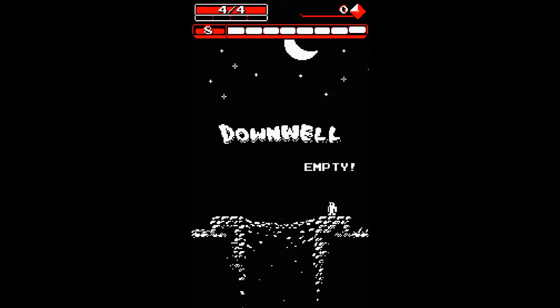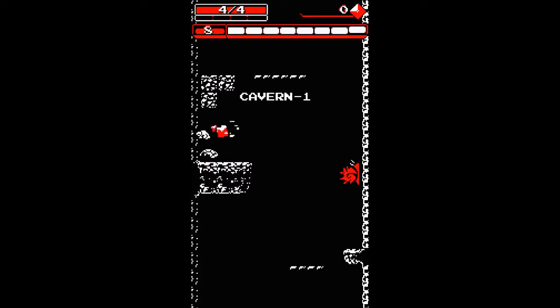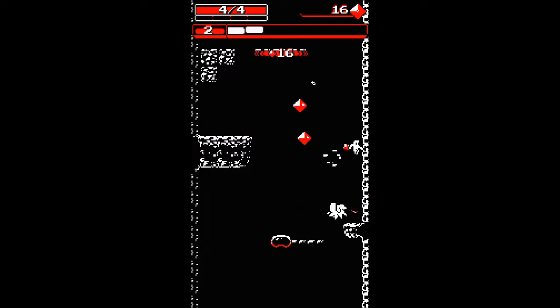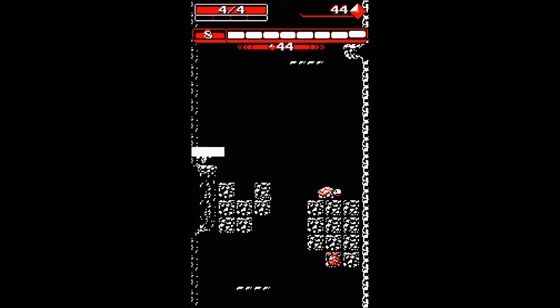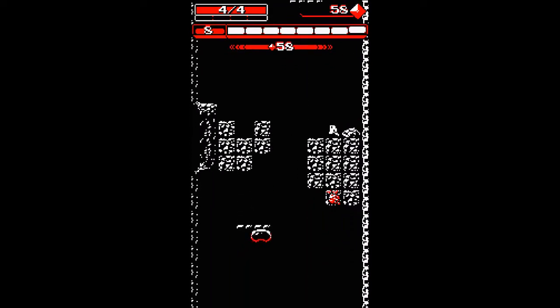Hey, thanks for checking out my channel. Today we look at a title available on both mobile and Switch — a good game for once — Downwell. This enjoyable arcade platformer is built around descending into a well. Avoid obstacles, fight enemies, and obtain upgrades to increase your chances of making it to the bottom.